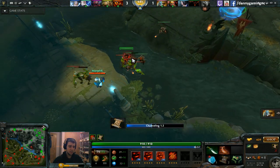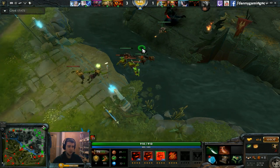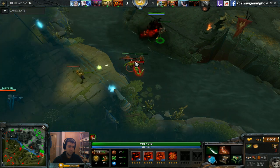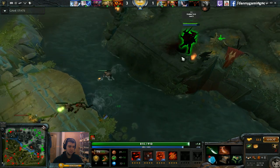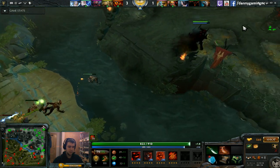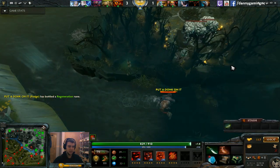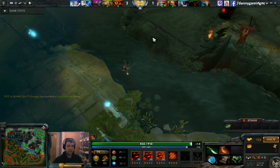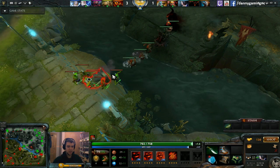Shadow Fiend is a carry hero — you can farm the safe lane if you want, but middle lane is the best option in my opinion. It's like Outworld Devourer where you get bonus damage from your second skill (Necromastery), so you can get a lot of last hits without any problem, unless you get heavily ganked.